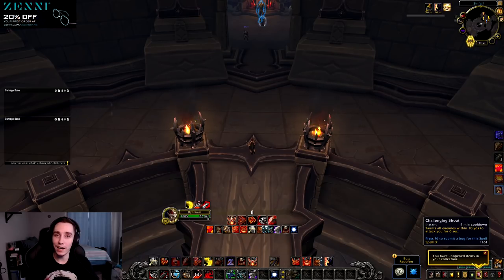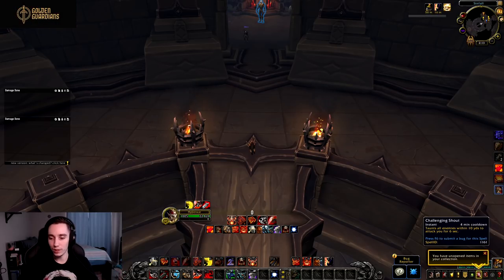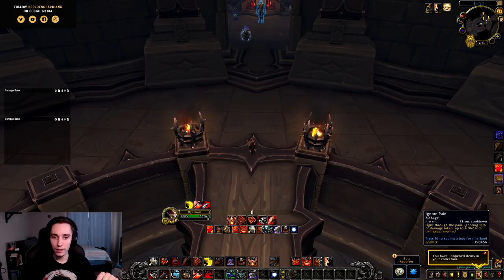We pretty much got the whole Prot toolkit added to Fury. We get Challenging Shout, which is a four-minute cooldown that taunts all nearby enemies within 10 yards. Not very useful in general, but in a pinch if your tank needs to drop Necrotic or something, you can taunt and leap away — hopefully before you die.